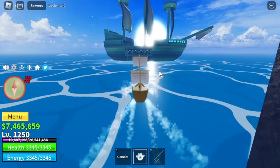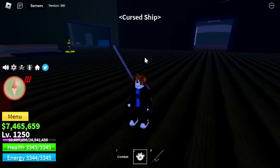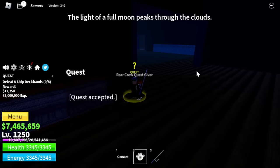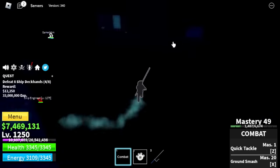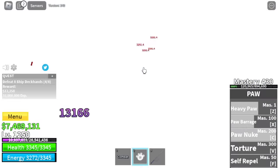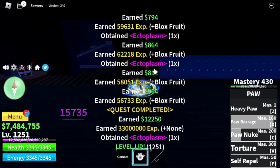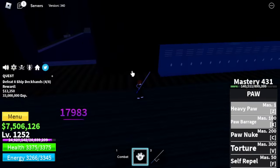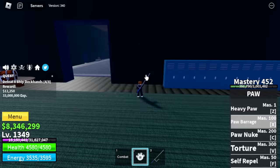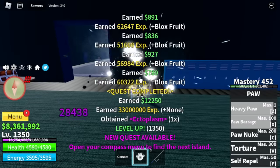Next area is the Cursed Ship. You will only defeat one mob — the Ship Deckhand — because they're easy to defeat and you can do Wall Strat with them. Just ignore all the other mobs here and you won't have any problems leveling up. You will still get enough experience. We will leave this area at level 1350.